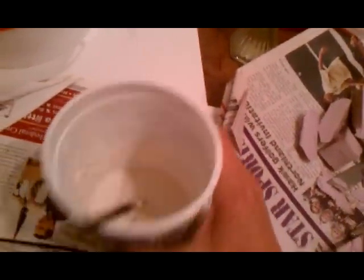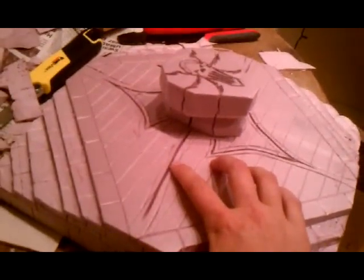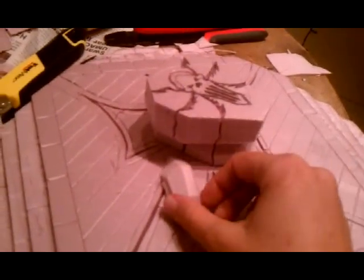I plan on using the plaster caulk mixture to go over the entire piece here, once I get it finished. One thing I am trying to figure out is how to break up the tiles. What I could do is just construct new tiles and then just have them kind of make it look like they're part of the original base.